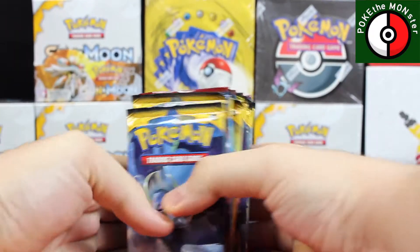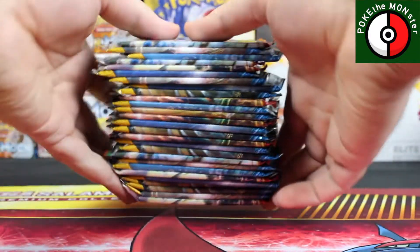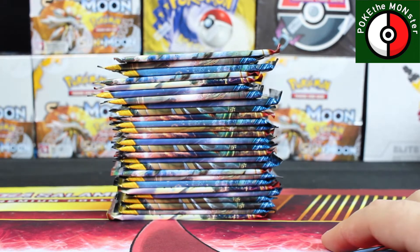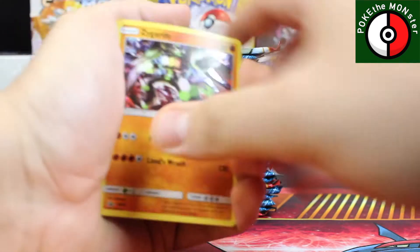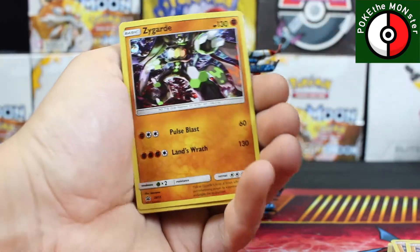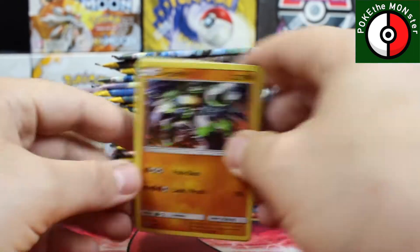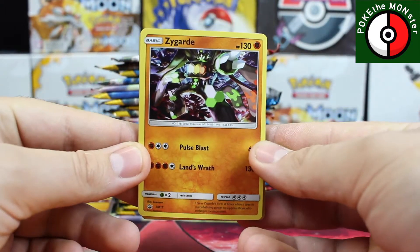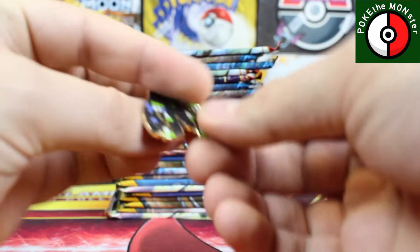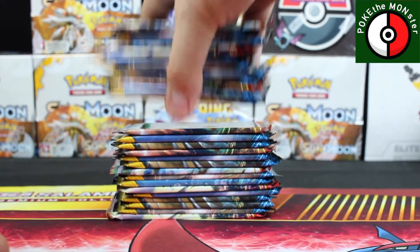We've got a little bit of a pile here — nine boxes, three packs per box, that's 27 packs, almost a booster box. As I was opening this up I was thinking: what am I gonna do with all these Zygarde cards? I've got a total of nine of them plus the three others from before. So if you want one of these cards or one of the pins, shoot me a message and I'll get that sorted for you — nine cards and nine pins to give out.